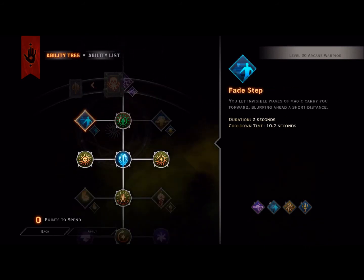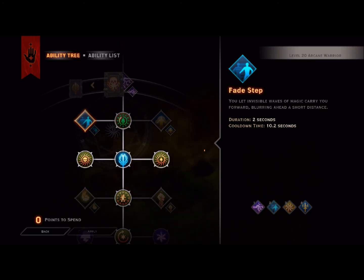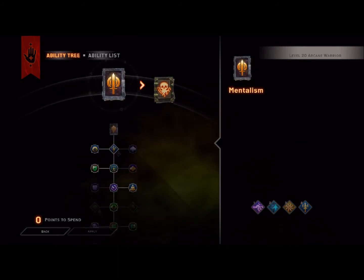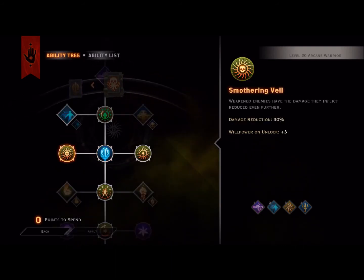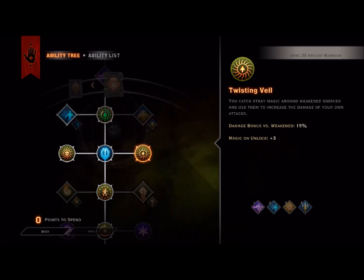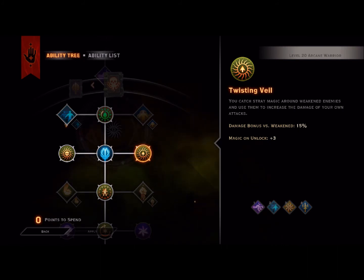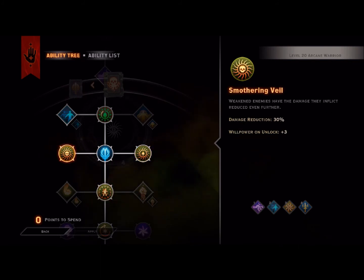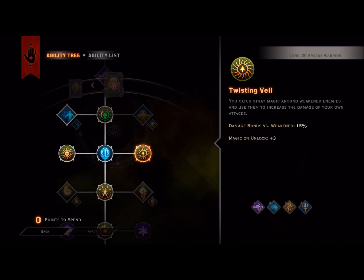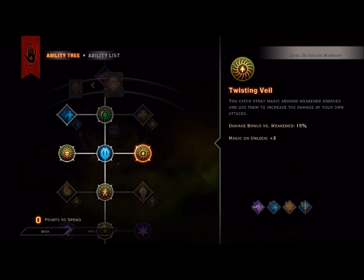From there we go to Fate Step — an escape mechanic to get yourself out of harm's way or help your teammates. Duration is 2 seconds of invisibility with a cooldown of 10.2, so it's pretty much like a combat roll. From there we go to Smothering Veil — weakened enemies have their damage reduction cut by 30%, plus a Willpower unlock plus 3. Then we go to Twisting Veil, which gives you a damage bonus against weakened enemies of 15% with a Magic unlock plus 3. Weakening enemies makes you survive more easily, reduces their damage output, and increases your own damage so your slashes and melee attacks are much more effective.